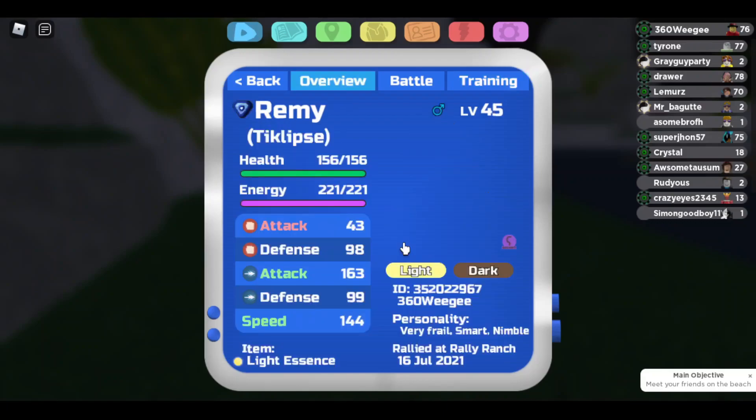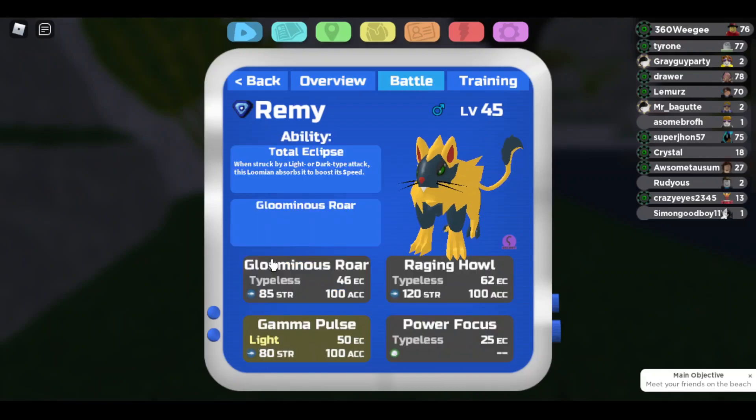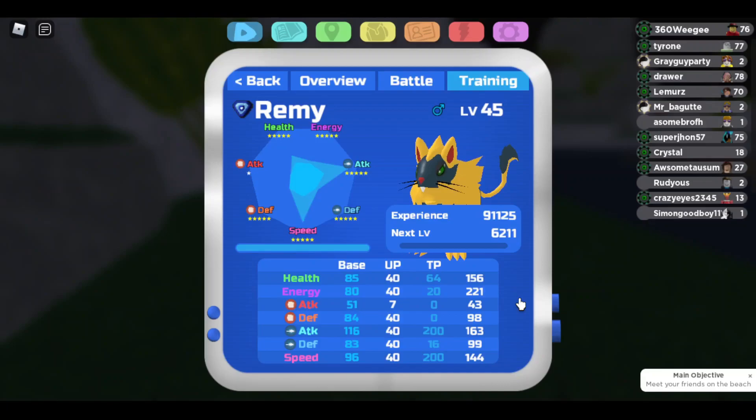Then there's Teclips. Teclips is helpful for playing around things like Garlash and Hunter, and it lets me swap into Baratu, which this team needs. I'm running Smart Nimble because Shachi is a pretty big threat to this team, so I need to make sure I outspeed it. The moveset is Gloomish Roar, Raging Howl, Gamma Pulse, Power Focus — pretty standard. For the TPs: 20 energy, ranged attack and speed because strong and fast, and 16 ranged defense so that Protagon gets a melee attack boost. The rest is dumped into HP.